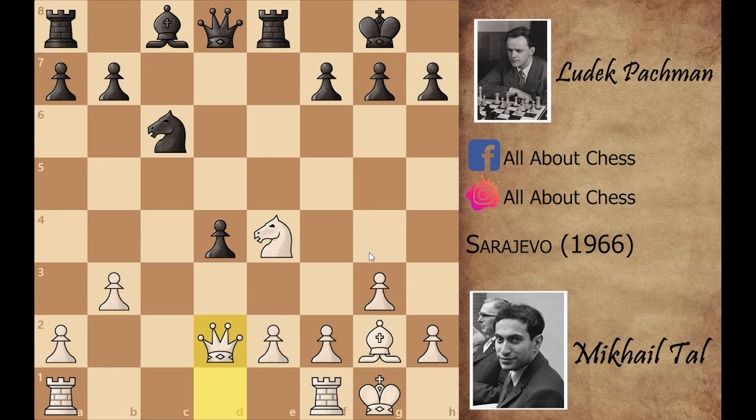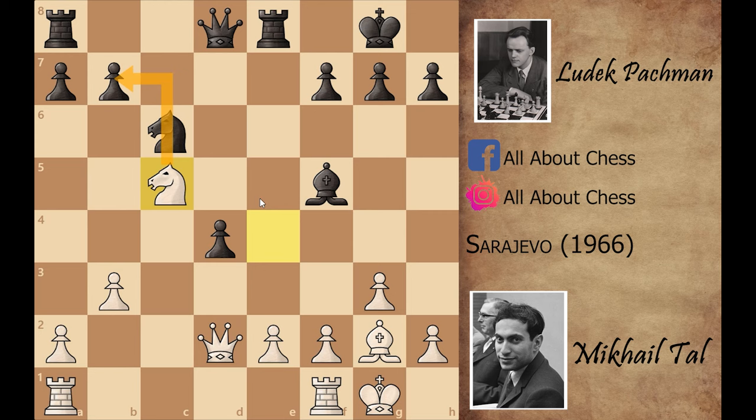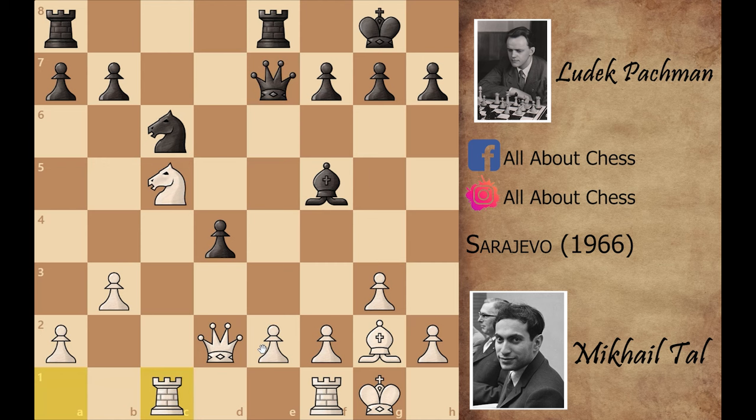Queen to d2, and after bishop to f5, black is attacking this knight with the bishop and rook. Mikhail Tal saves it with knight to c5, also attacking the b7 pawn. Black saves it with queen to e7, attacking the knight on c5 and the pawn on e2. Mikhail Tal played rook a to c1, saving his knight, and black played rook a to c8.